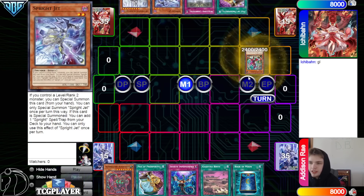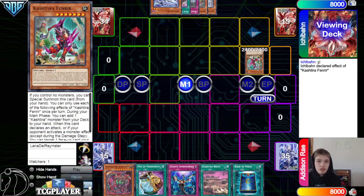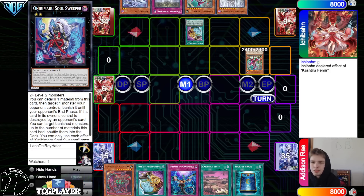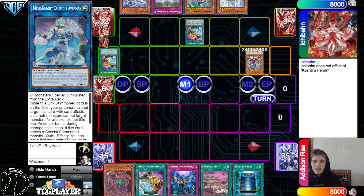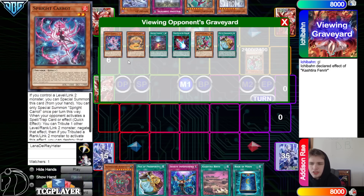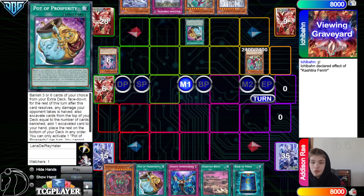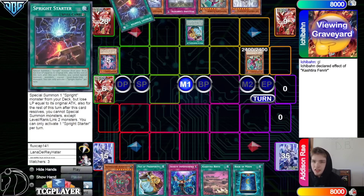They're going to go special summon Fenrir effect — Fenrir grabs Fenrir. Pretty much tells you it's not cash, just a Fenrir little package. Prosperity for 6 — look at the top 6: Dark Ruler, Starter, Carrot. I don't even know what you grabbed there; I have no idea what their deck list is looking like. They're going to grab Starter.